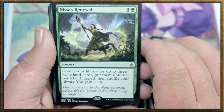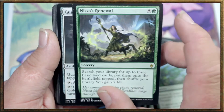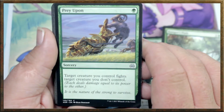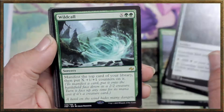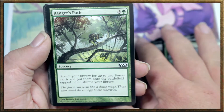Nissa's Renewal is a 6-drop: search your library for up to 3 basic land cards, put them onto the battlefield tapped, then shuffle your library, and you gain 7 life. We also have more Guardian Idols, another Mouth to Feed, Ranger's Path, and Prey Upon — target creature you control fights target creature you don't control. Very useful.